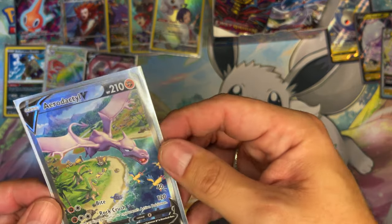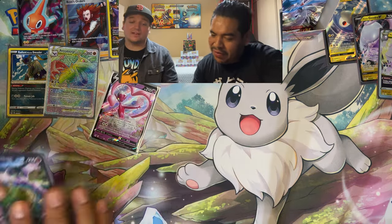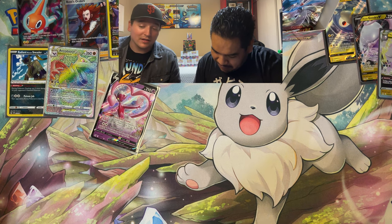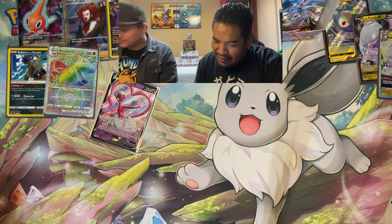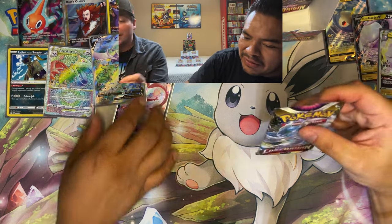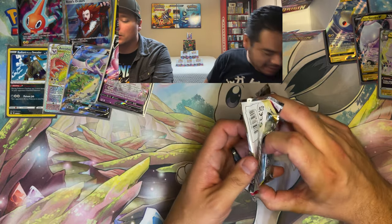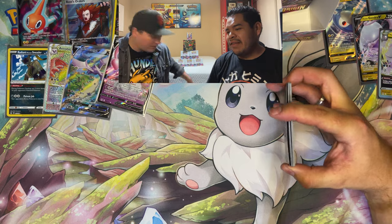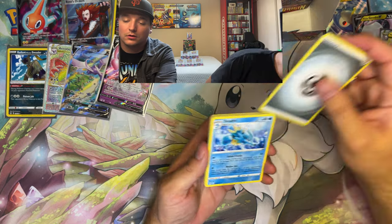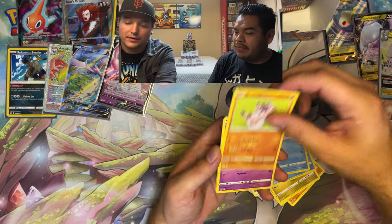The Aerodactyl alt art is number two in the set overall, top five for sure. Wow, nice hit! We got the Aerodactyl secret rare AND the Aerodactyl alt art. Really cool. Getting down to three packs left — definitely not getting the guarantee pull now. Looking for more trainer galleries — can we get one more?